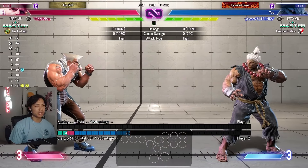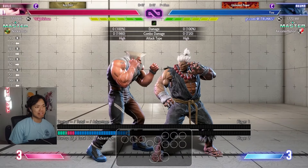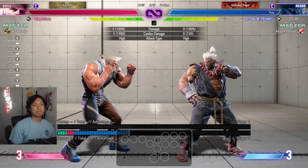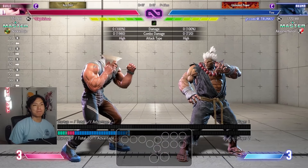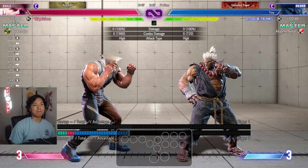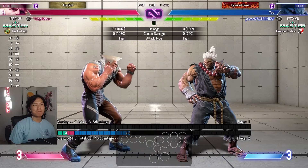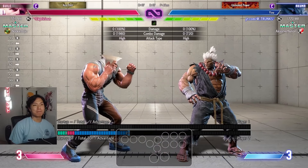The coach thinks the thing that will help improve the most is making the opponent whiff and whiff punishing them. Looking at the current game plan - great zoning, solid defense, knows boom dry rush - but when the opponent takes the throw, you never get fat damage off a win. The student only gets big damage in the corner or off a punish counter in the middle. The coach says the student needs to be able to get a big damage punish with corner carry for mid-screen.